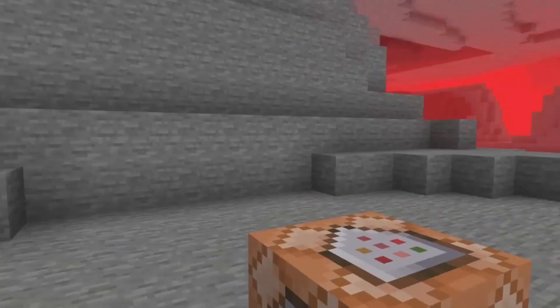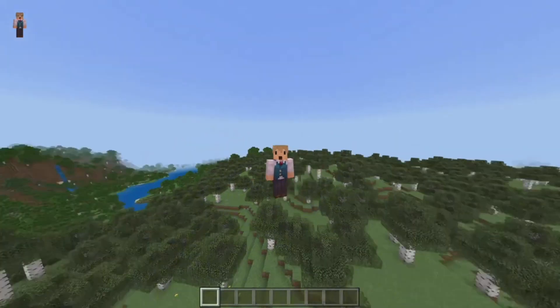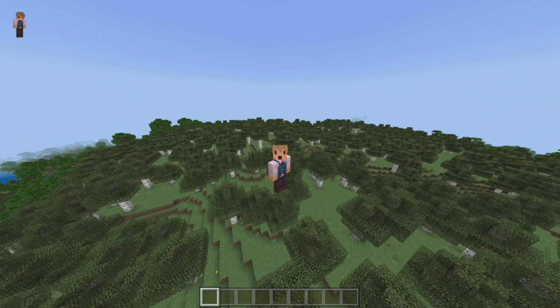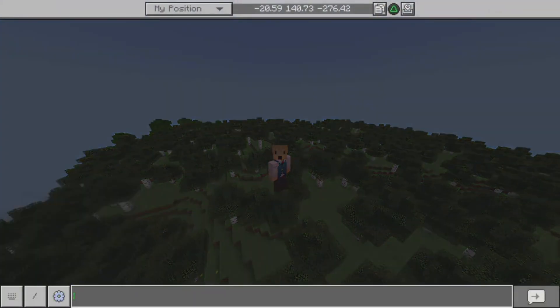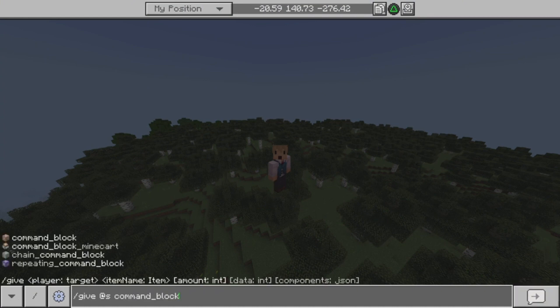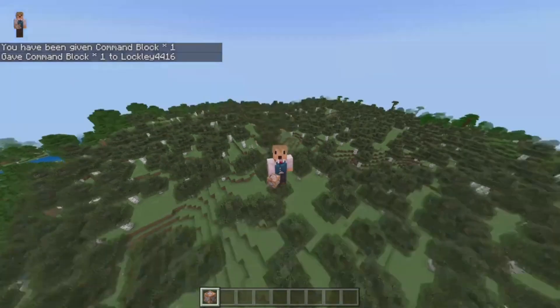Without further ado, let's get into the video. The first thing you want to do is load up a creative world with cheats turned on, go to your chat box and type in slash give at-s command_block. This will give you a command block for you to start doing this command.